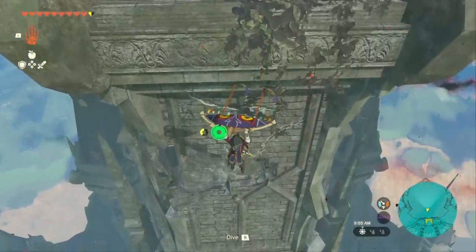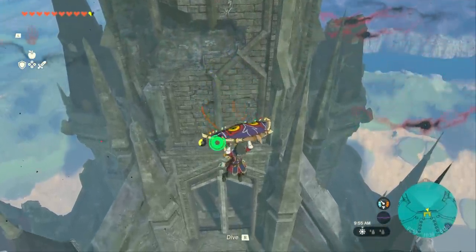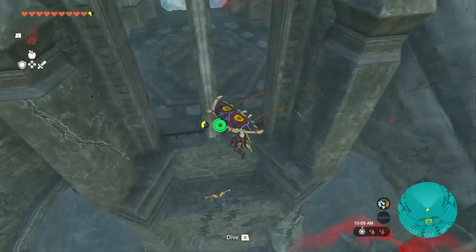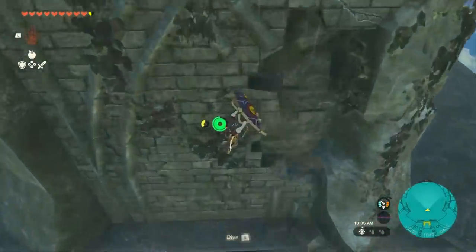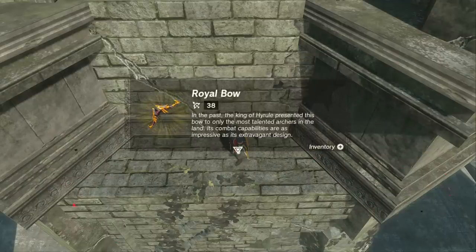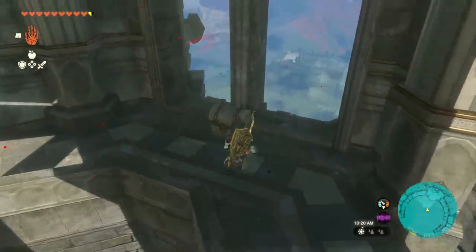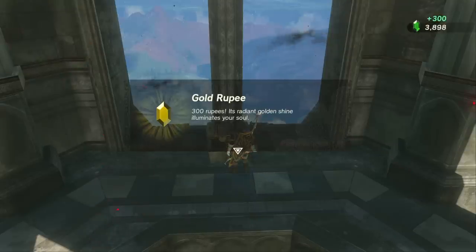We can continue going down a little bit farther and we want to get through this window right here. We're going to land right below this window and you're going to get a Royal Bow with 38 damage. You can climb back up inside this little room, and there's going to be a chest right here with 300 rupees inside of it.